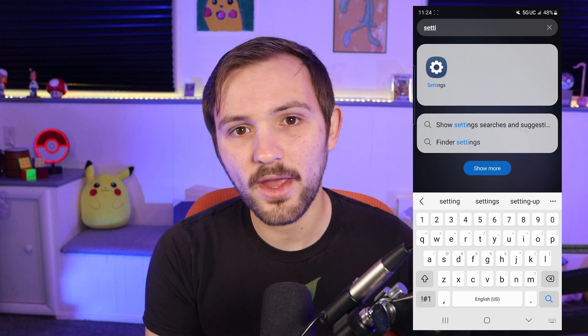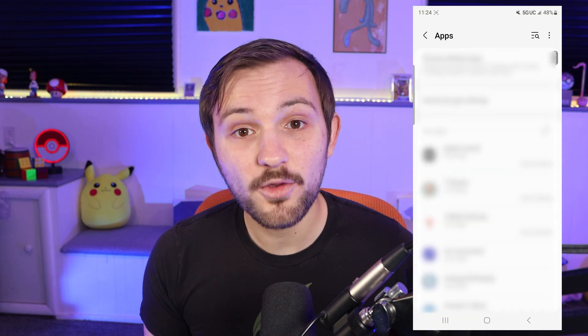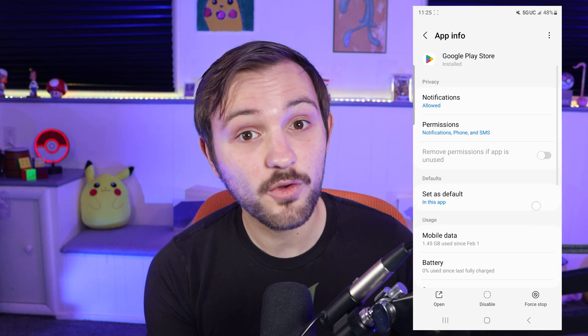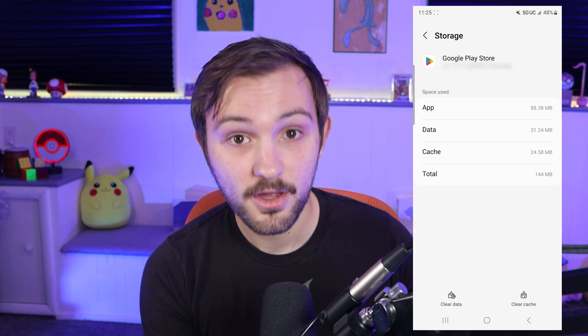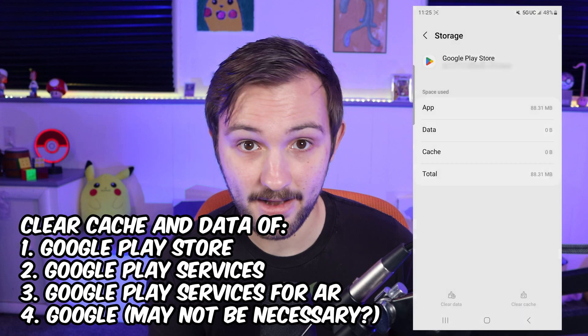What we're going to do is go into our Settings and then into our Apps. Once you have all your apps, scroll down to where you get to all of your Google apps. First, go to the Google Play Store, go to the Storage, and then clear the cache and data for that.